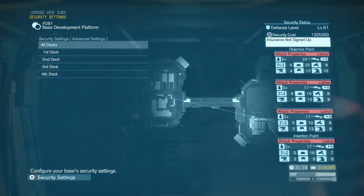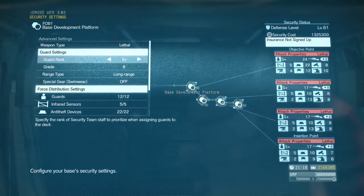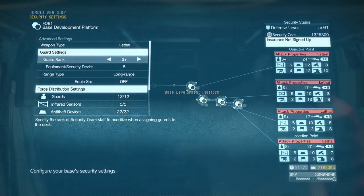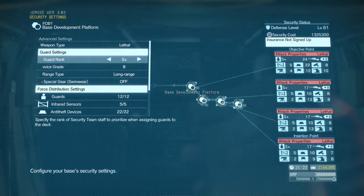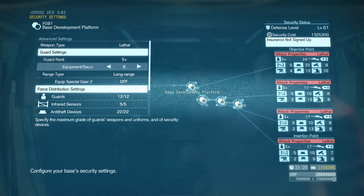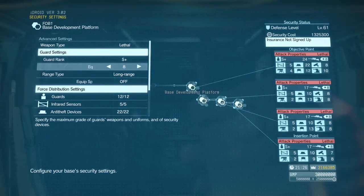Each deck is a little bit different in terms of how many guards and how many devices it can have on it, but some things you want to have stay constant. You want to have the best guards you can have on there. I'm well off enough that I can have S-plus ranked guards patrolling each platform. You want to have your best on there, or the best that you can afford at that time. Of course, you want to have the best equipment available to them — whatever your highest equipment grade is, that's exactly what you want them to have.